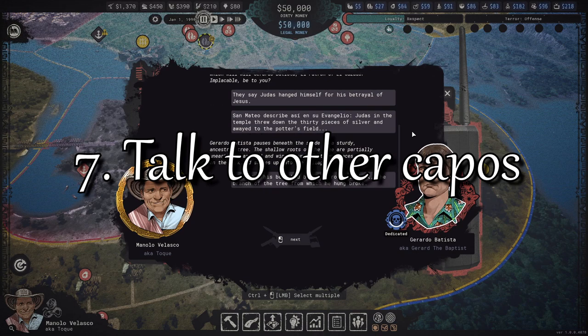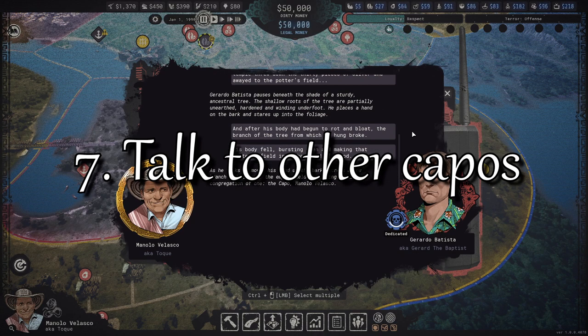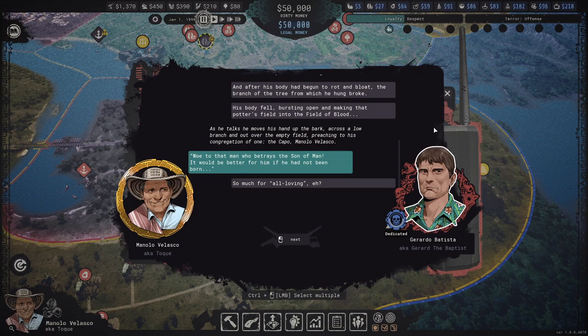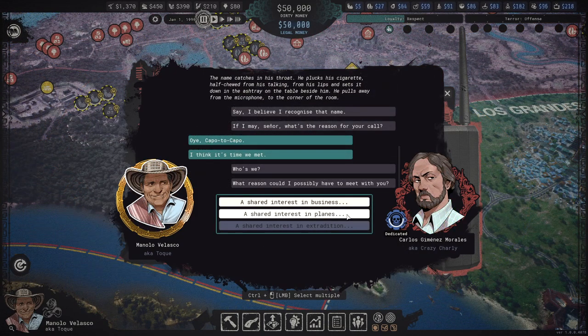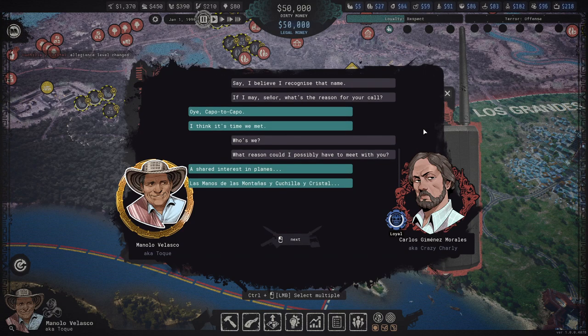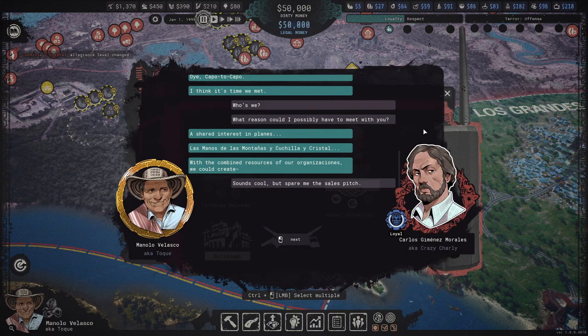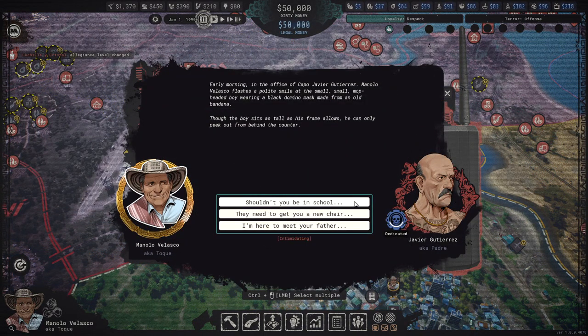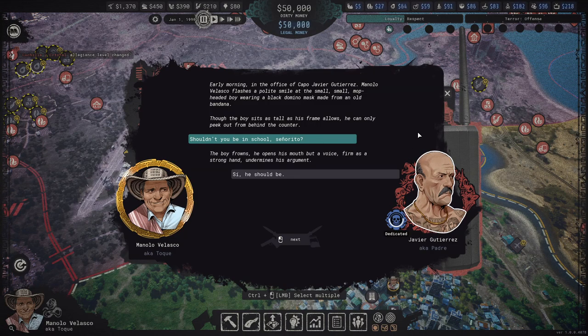You can fight other gangs and even take over cities by violence, but you can also play nice and get them on your side. Every couple has their own personality and if you pay attention to what they say, you can respond in a way that they like. That will raise their relationship with you, and if you're on good terms they won't attack you. Eventually you can even absorb them peacefully. It's far more productive to ally than to fight.